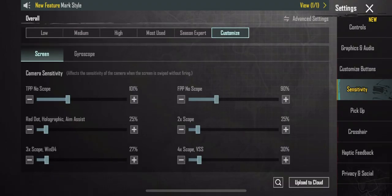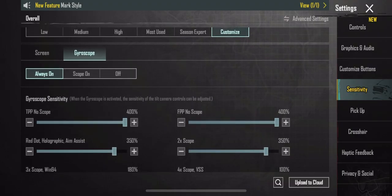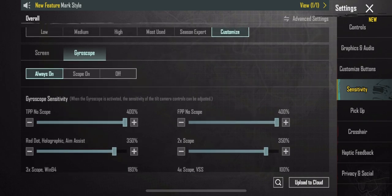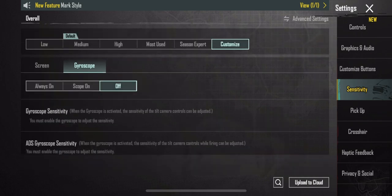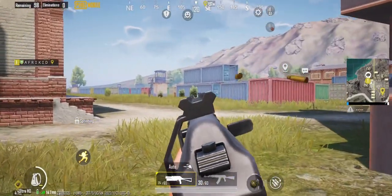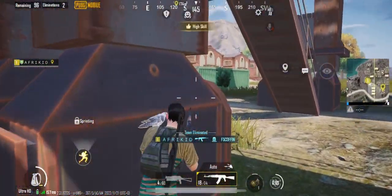Number 6: Sensitivity Settings. Having the right sensitivity can make a huge difference. There are different sensitivity settings for the camera, ADS (Aim Down Sight), and the gyroscope as mentioned above. Each has different sliders for different scopes and camera views. It might look a little overwhelming at first, but eventually you can customize them as you get a better hold of the game.